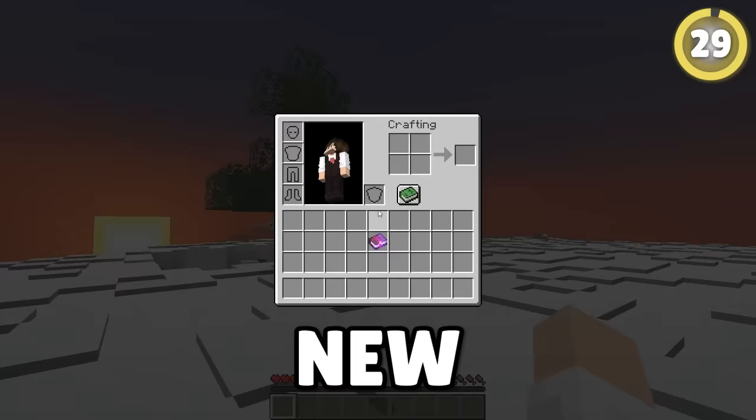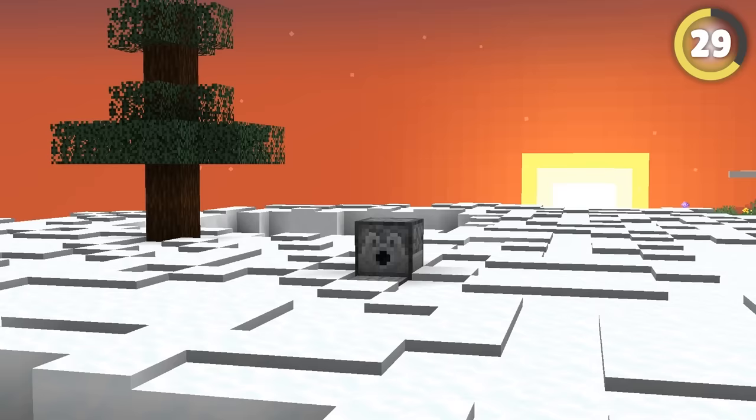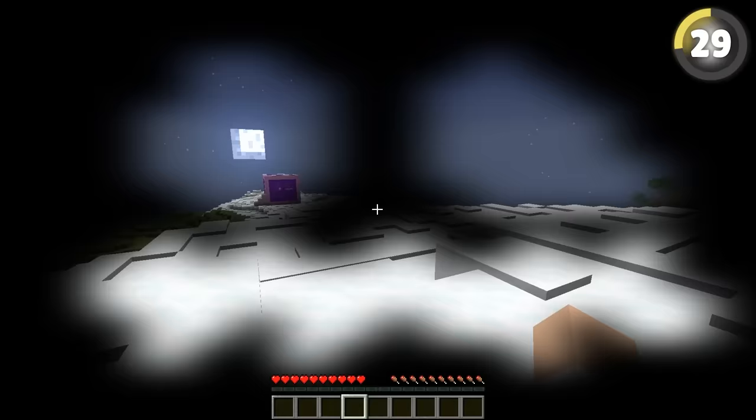To troll new players with the curse of binding — if you put a dispenser on a pressure plate at world spawn, any new player will activate it when they spawn. Fill it with pumpkins cursed with binding so they can't take it off. It's an awful welcome for new players that the server owner will despise.